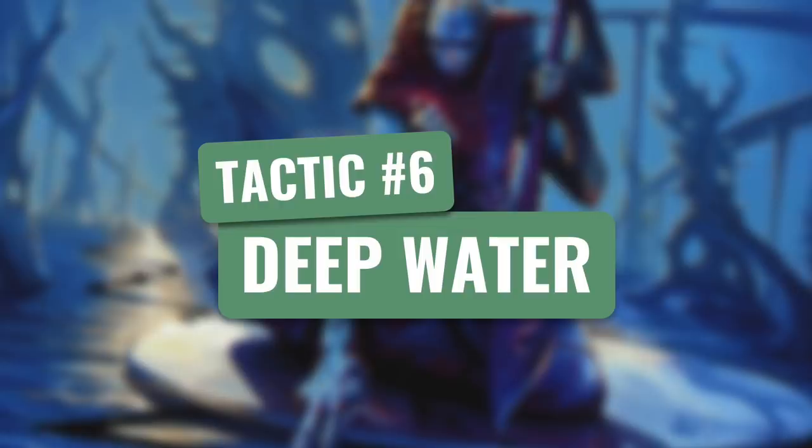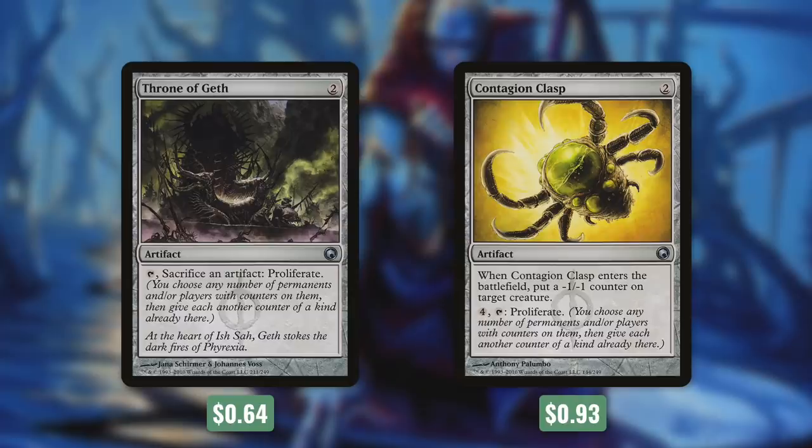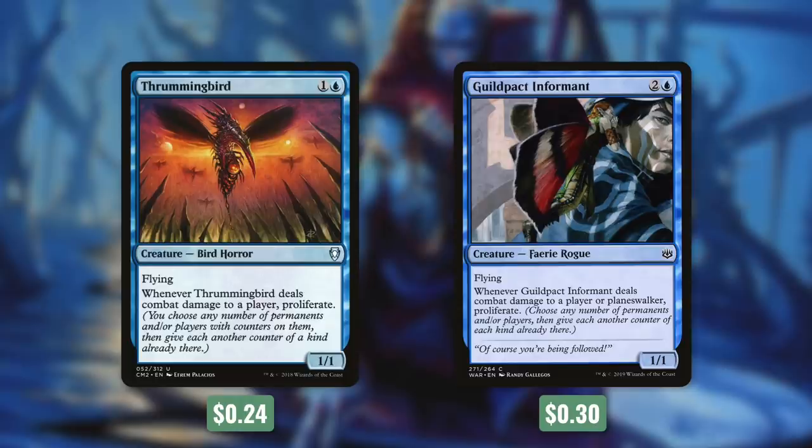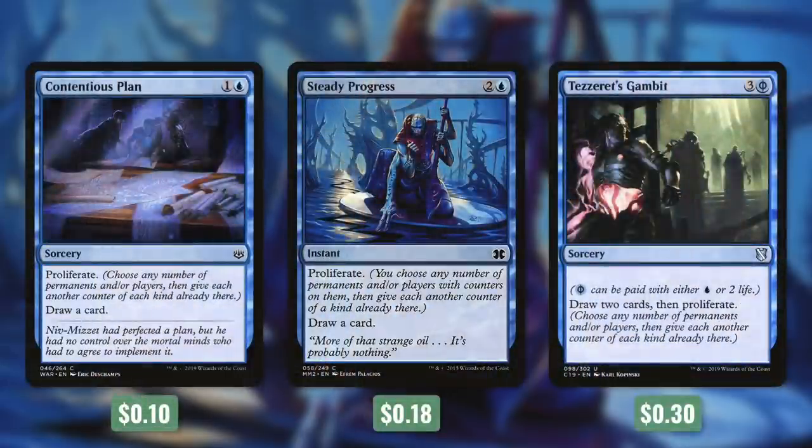Let's tackle some other ways to make our commander's ability more effective in tactic number six: Deep Water. First up, there's Grim Affliction, which says put a minus one minus one counter on target creature, then proliferate. Proliferating means you choose any number of permanents and/or players with counters on them, then give each another counter of a kind they already have. So we're also running Throne of Geth and Contagion Clasp. Throne of Geth lets us tap and sacrifice an artifact to proliferate. When Contagion Clasp comes into play, we put a minus one minus one counter on target creature, and we can pay four and tap it to proliferate. Some more repeatable effects come from Thrummingbird and Guildpact Informant — both can essentially proliferate when they get through in combat. Then Flux Channeler makes it even easier: whenever you cast a non-creature spell, proliferate. We even have some draw spells that proliferate with Contentious Plan, Steady Progress, and Tezzeret's Gambit. On top of proliferating, Contentious Plan and Steady Progress draw us one, and Tezzeret's Gambit draws us two.